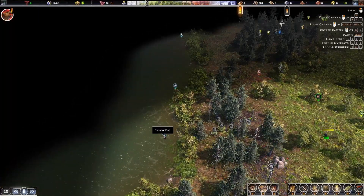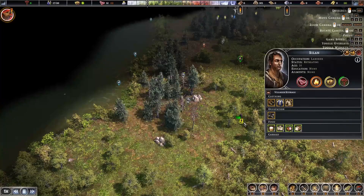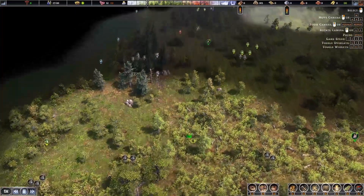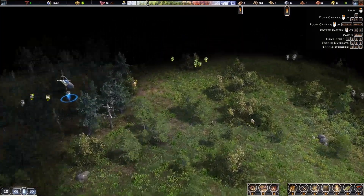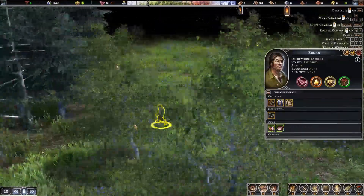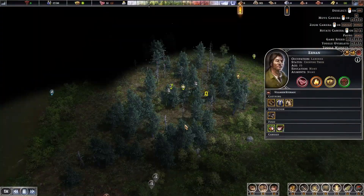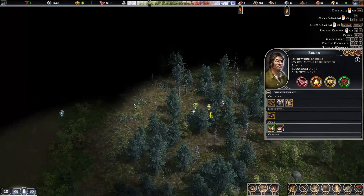Oh look, there's extra fish right here. Oh, this guy's getting hit — this guy might die. He's retreating. Oh he's good now, the boar's running away. Maybe I shouldn't push it too hard if the boars are starting to fight back. Well this guy's going for it — this brave, brave soul. What's your name? Ernan, 23 years old. All right, he's a little brave, maybe too brave for his own good. He did it! Let's keep sending him around and see what he can find.